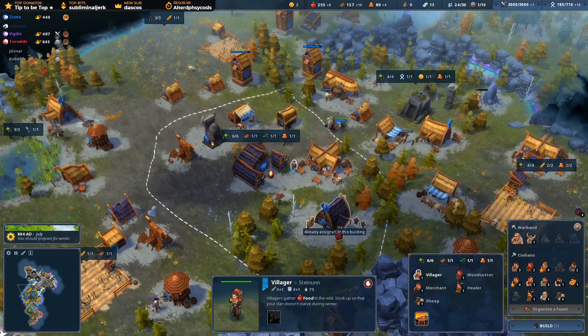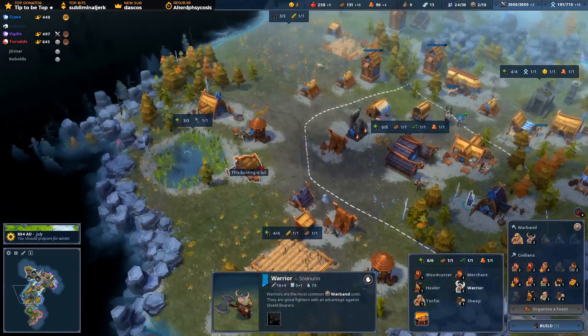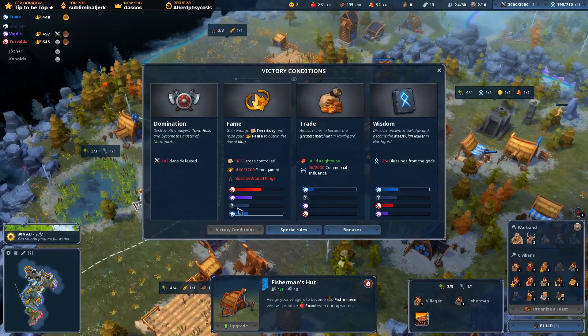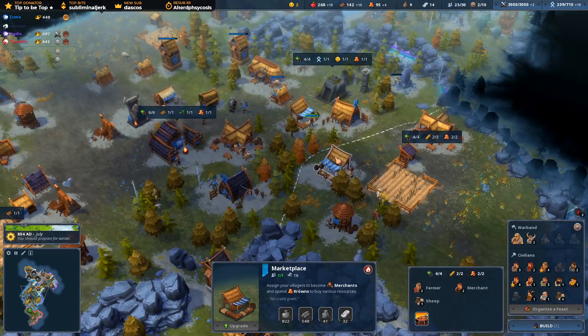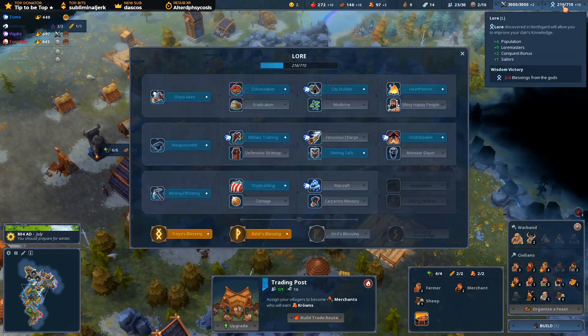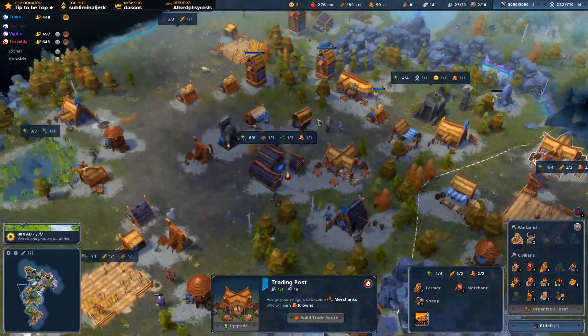Afford to get another warrior. 10 warriors - look at my warband size! So I've got to start buying stone and upgrading all these. We're going to do coinage next and start trading with the Yon. I need my food up as well.